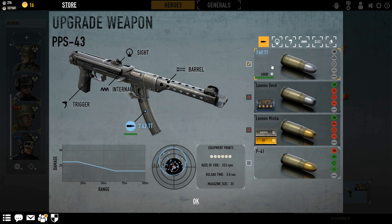Here's the ammo. You start off with the 7.62 TT. This is what it looks like — it does over 25 damage and has pretty good accuracy.